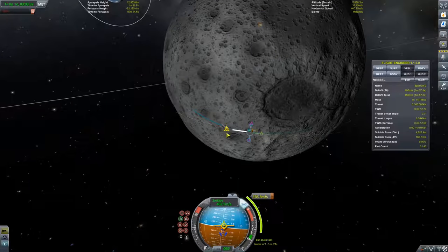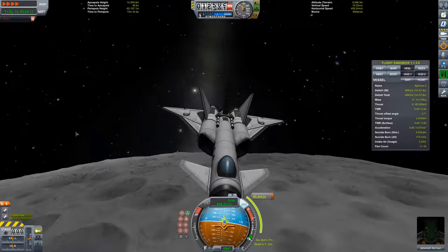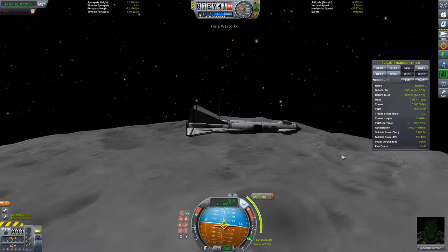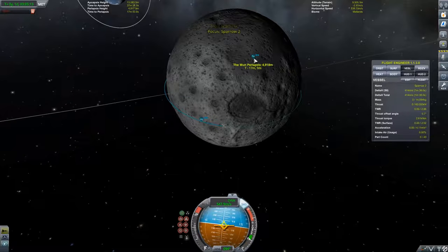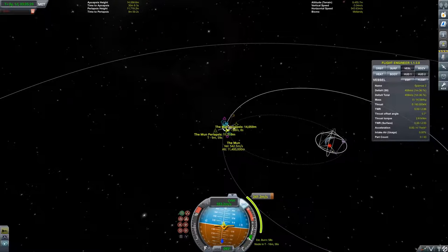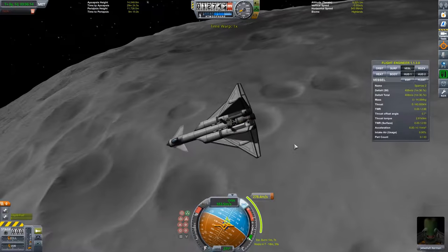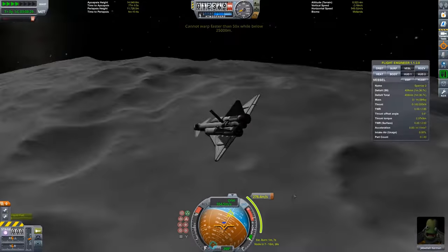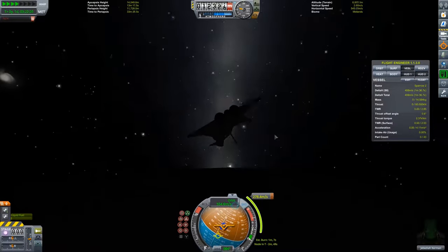The good thing about later mission phases like this Mun return is that the thrust to weight ratio on the NERVA is much better than before. Because of the added thrust I'm able to accelerate out of the Mun's sphere of influence faster, climb faster from the surface, and react to dire situations. That thrust to weight ratio can really save your life — if I'd had it earlier I probably wouldn't have hit the Mun so hard.